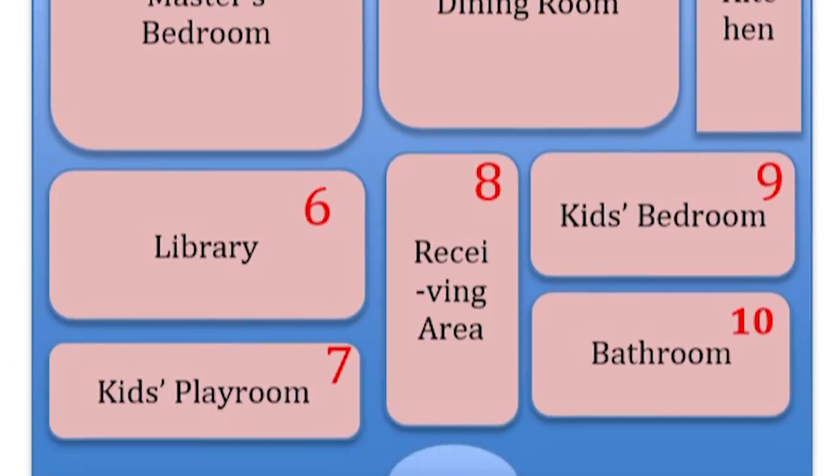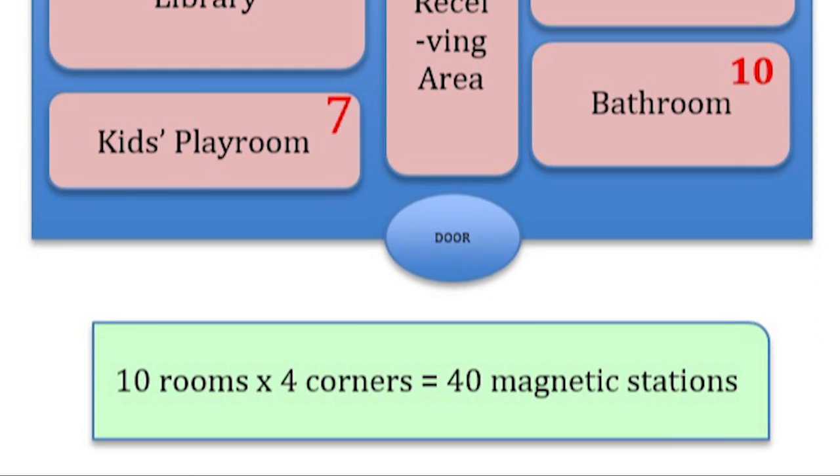The question of how many magnetic stations you want in any memory palace is then dictated by how many rooms are in that memory palace. If the building has 10 rooms, you have 40 magnetic stations. If it has any other number, just multiply that by four and use those corners.